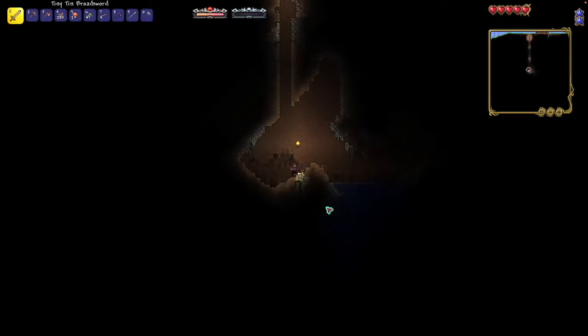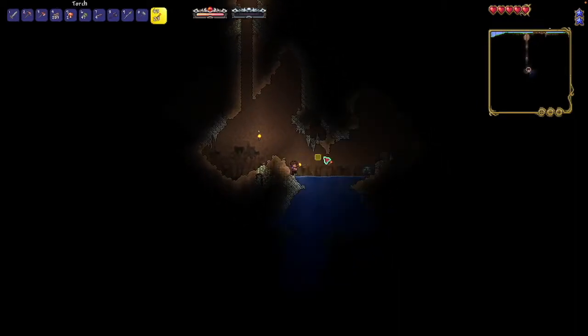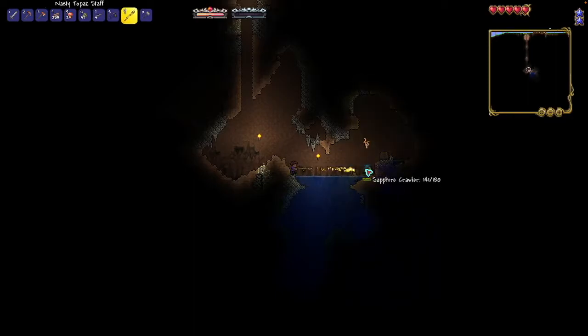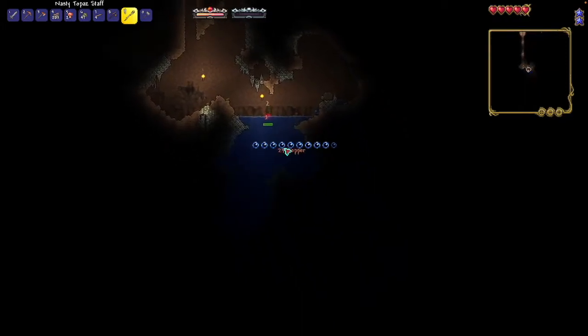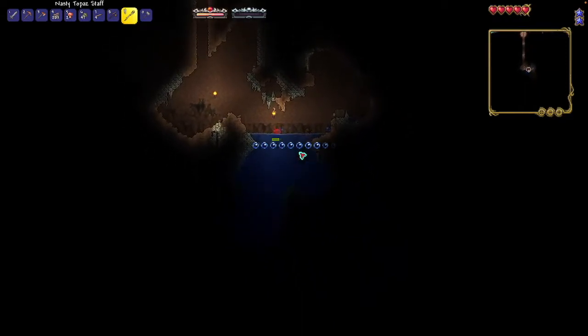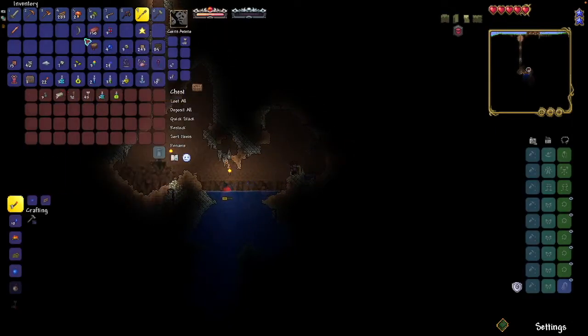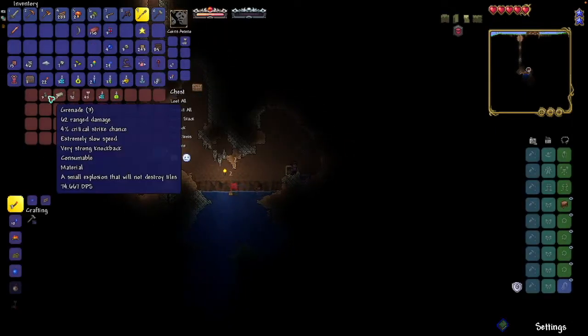We found a little cave with some sapphire crawlers — I don't think I can kill them, but it might be working so far. I might be able to get a hook but I think these guys only drop a couple. We've got a chest here — a medicine stepstool, that'll be fun — some grenades, a tin bar, some rope, a night owl potion, and a recall potion. The recall will be nice.